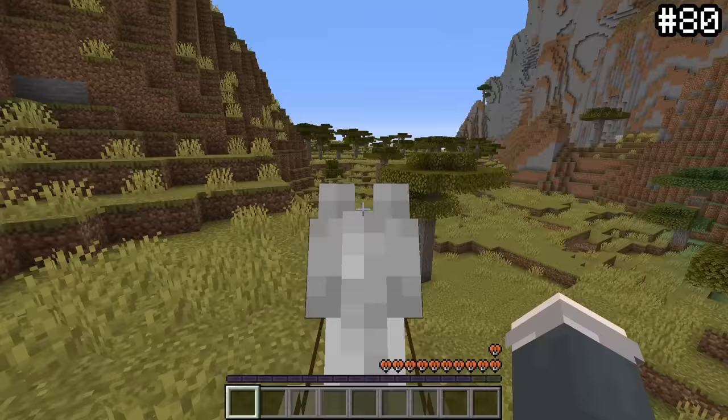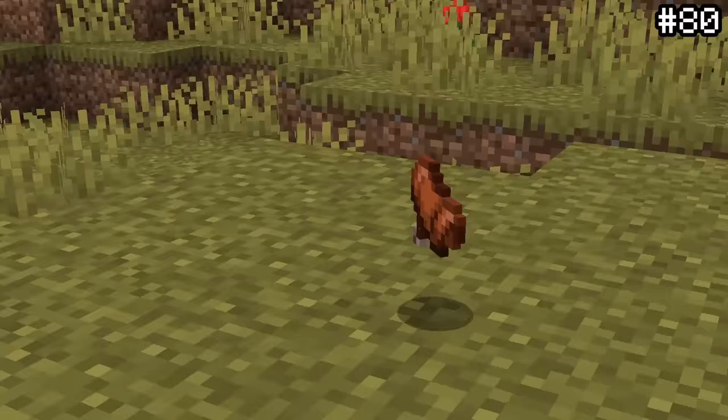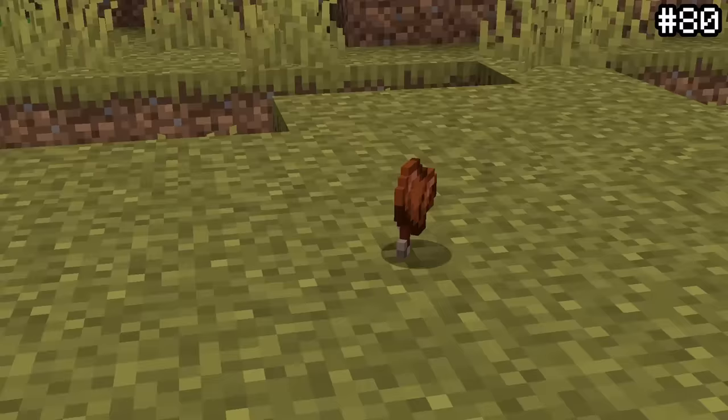When riding a mob, you probably noticed that its hearts are a weird orange color, and you might have asked yourself why they aren't the normal color. Well, these hearts are specifically made to mirror the saddle texture. I should have made this connection years ago, and now that I know it, it definitely does make sense.